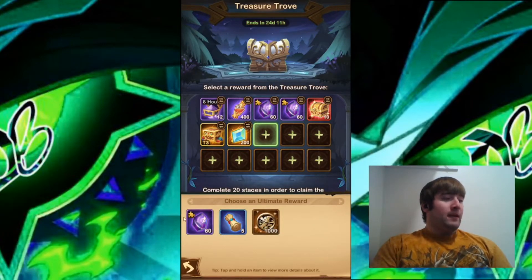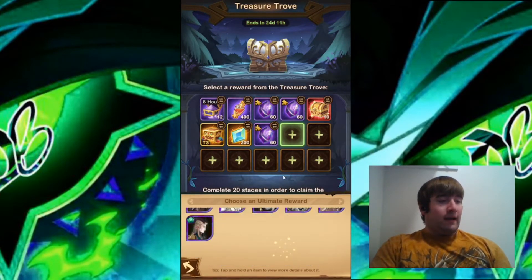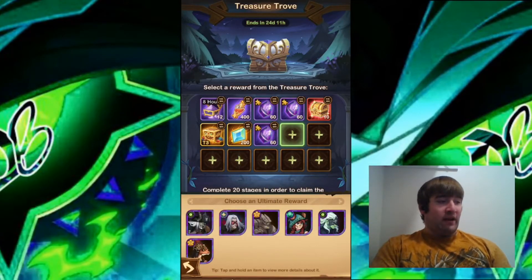For the eighth slot, I'm going to choose the 60 Elite Soul Stones again based on the same reasoning as before. The ninth one is special — you're able to choose a specific Hero. It has the newer Heroes like Thescue and Treznor. I'm going to go for Treznor, because I'm focusing on him at the moment. I just need three more copies to get him ascended, so extra copies would be very nice.